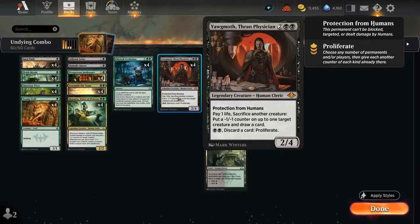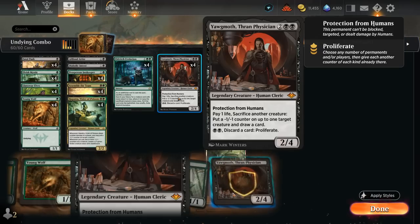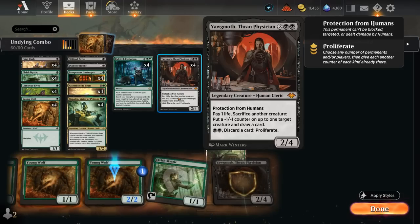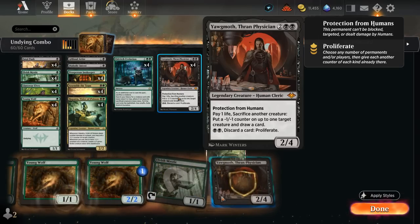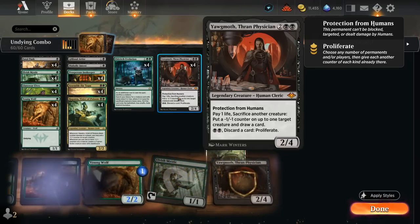So let's say we have Yawgmoth in play with two fresh Young Wolves. We can sacrifice one to maybe put a -1/-1 counter on an opposing creature. If the opponent doesn't have any creatures out, we can still decline since it's optional. We draw a card at the cost of 1 life. Now we have a 2/2 Young Wolf with a +1 counter and a 1/1 Young Wolf. We target the 2/2 with the -1/-1 counter from Yawgmoth, sacrificing the 1/1. Because +1/+1 and -1/-1 counters cancel each other out, we're left again with a 1/1 and a 2/2. Rinse and repeat — draw as many cards as we have life.